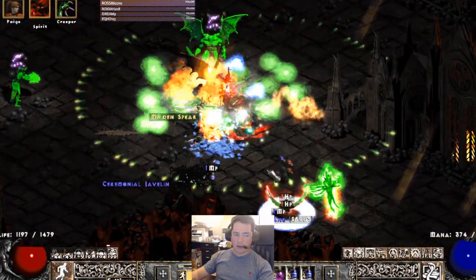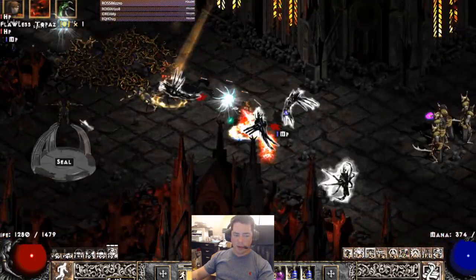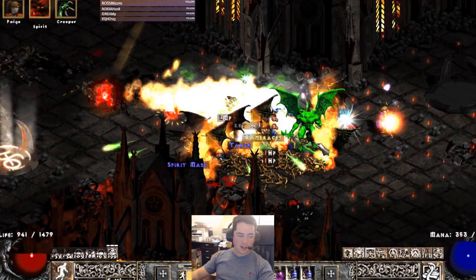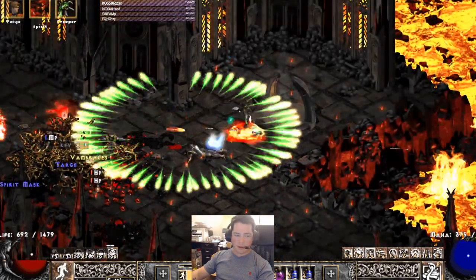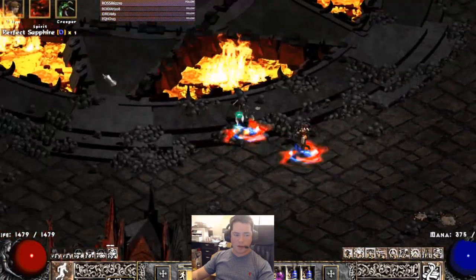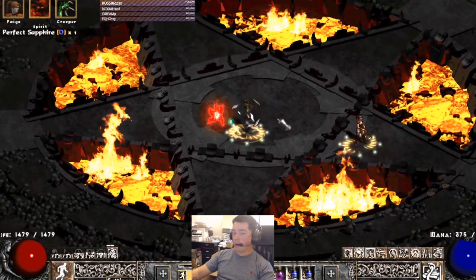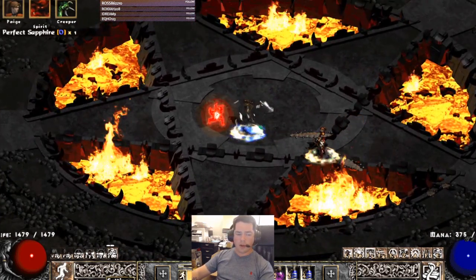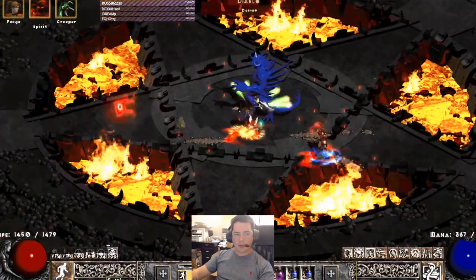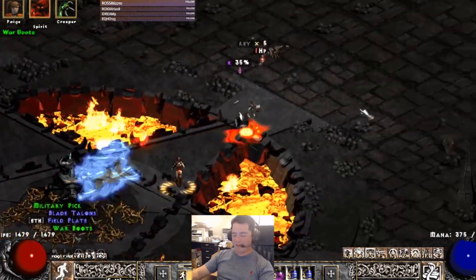I could be going a lot faster using the seal pop method — just open the seals, kill the bosses, don't worry about the rest — but I wanted to demonstrate the clear potential. You can see I took a lot of damage there and just leeched it right back. Let's watch Diablo. Sure enough we'll do a Baal run too just to show you for comparison's sake. There we go — chunking away, no crushing blow — and done.